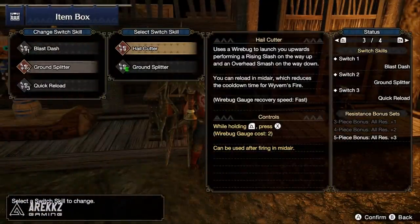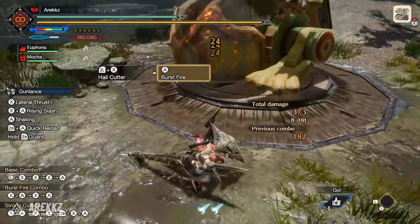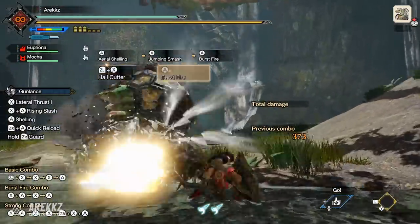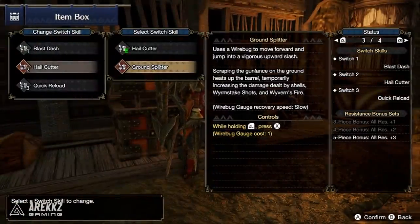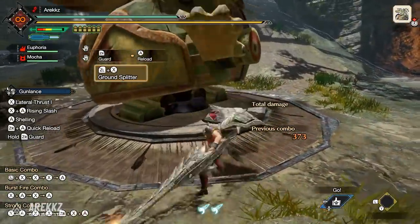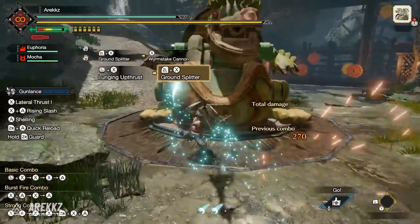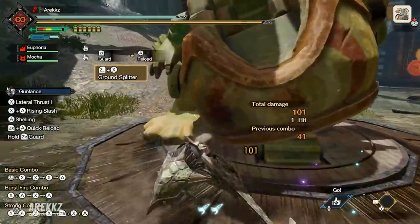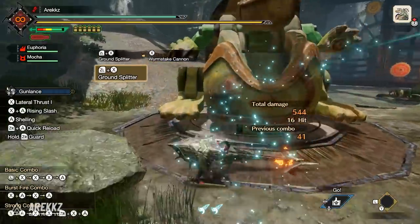In your second slot, you have your Silkbind move. By default, that is Hail Cutter — it launches you into the sky, you come crashing down, and you can unload all your shells. It also reloads your shells on the way up, which is handy. However, you then have Ground Splitter, which can be used both evasively and offensively since the animation has iframes. It drags you along the ground and powers up your Gunlance, increasing damage on all your shelling attacks — basically a free damage boost.